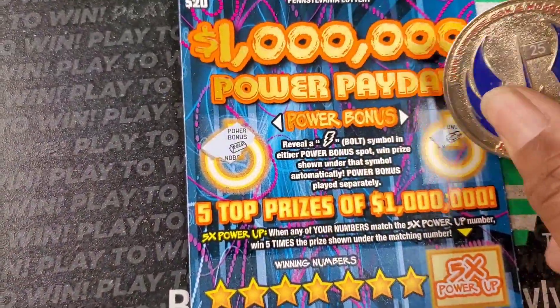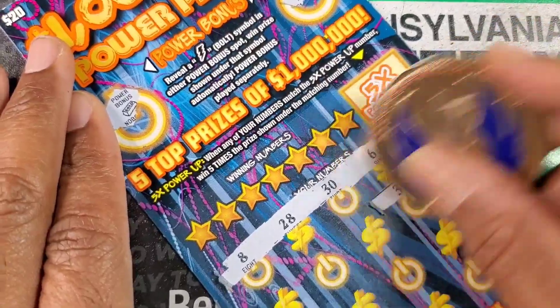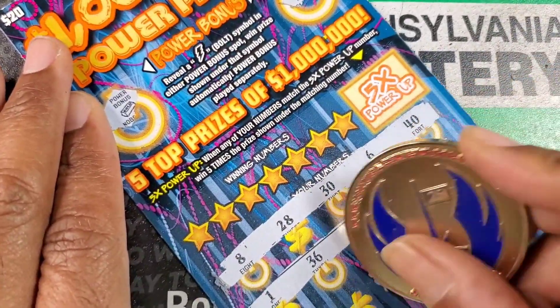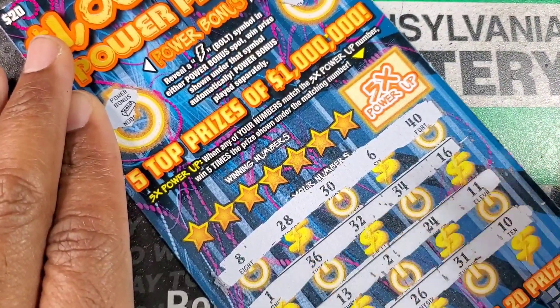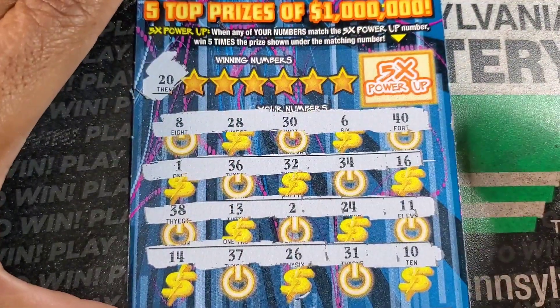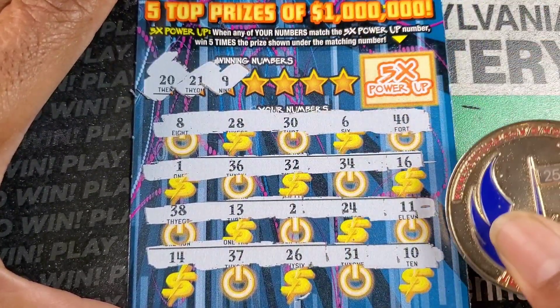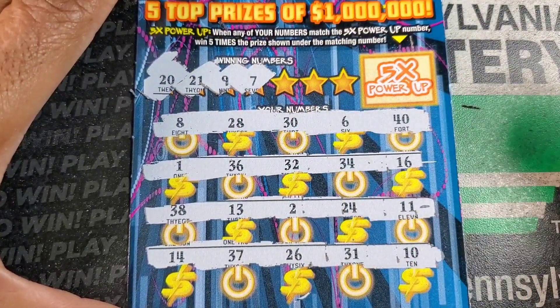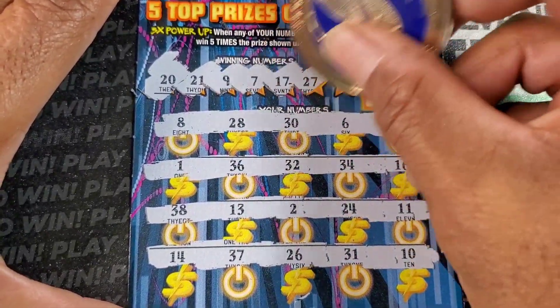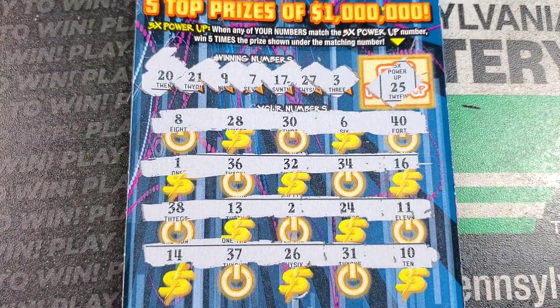Hopefully these black box tickets come out to play. What ticket was that? 28 — so that was right before this one. We have not had a back-to-back win today. My confidence level was pretty low that we're going to find one. Numbers: 20, I have 30, 40, and 10 figures. 21, I have 11. 9, 7, 17, just got the 37 down here. 27, 3? Nope. 5X number is 25. Last one.